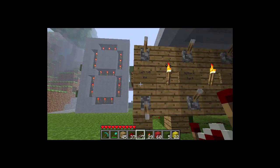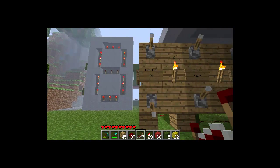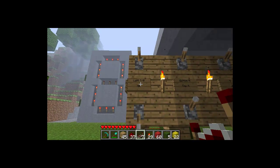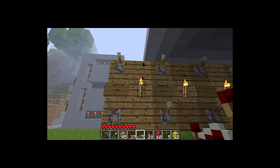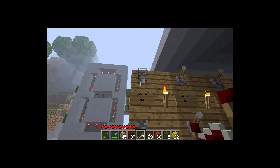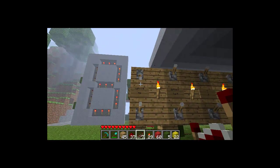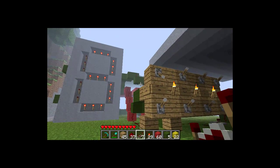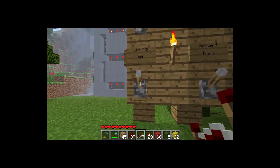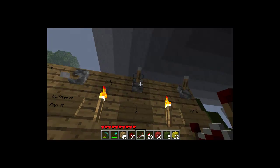Let me show you guys here — I'll make a zero. As you can see, it's a zero. I can also make a three. So let me just activate them all real fast so you guys can see how I've done it.